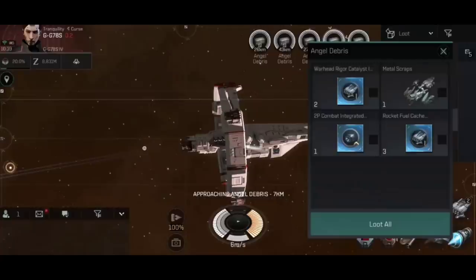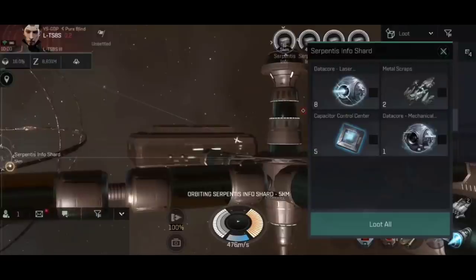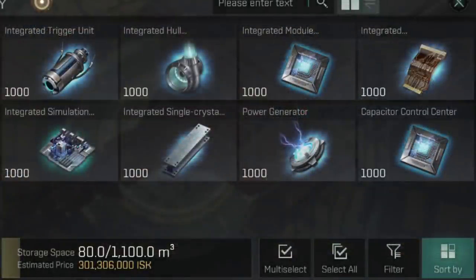Once you have the blueprints, you'll need blue salvage to construct them. Blue salvage is found in data sites - scan them down and hack in to get it. You can see a capacitor control center in a Serpentis info shard here - any bits of scrap with a blue glow are used in the construction of integrated rigs. You'll find blue salvage all across New Eden in all five pirate factions in highsec, lowsec and nullsec.